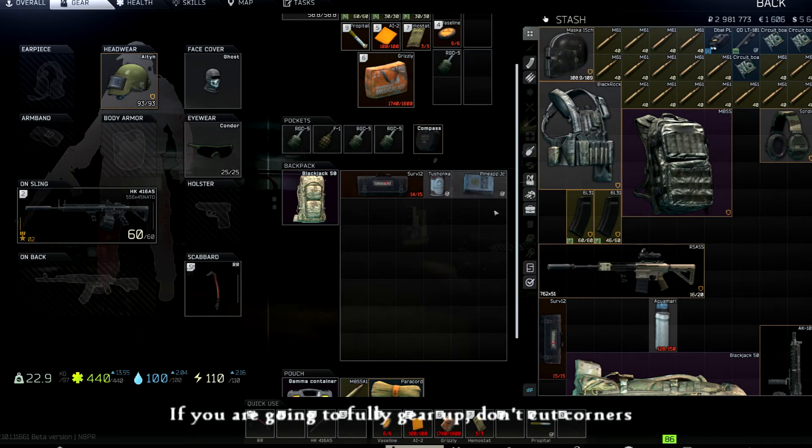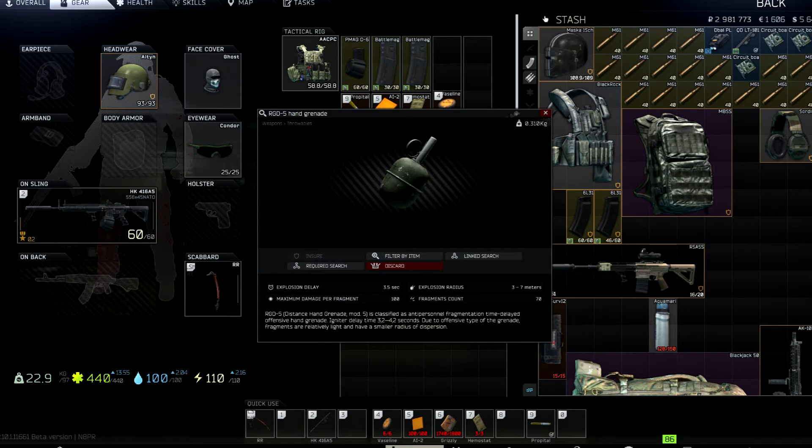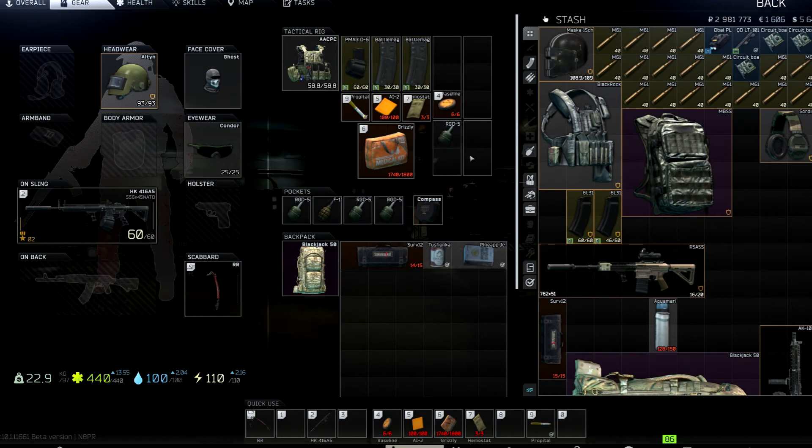You always want to try to get enough loot to break even on the cost of your kit and ammunition expended during the raid. If you can't break even on one raid, you're not profiting until you do, and you'll need to survive two raids to break even when you could have been profiting on the second. With the Blackjack 50, looting only high-value loot — anything over 12,000 value per slot — you'll easily cover your kit and then some.